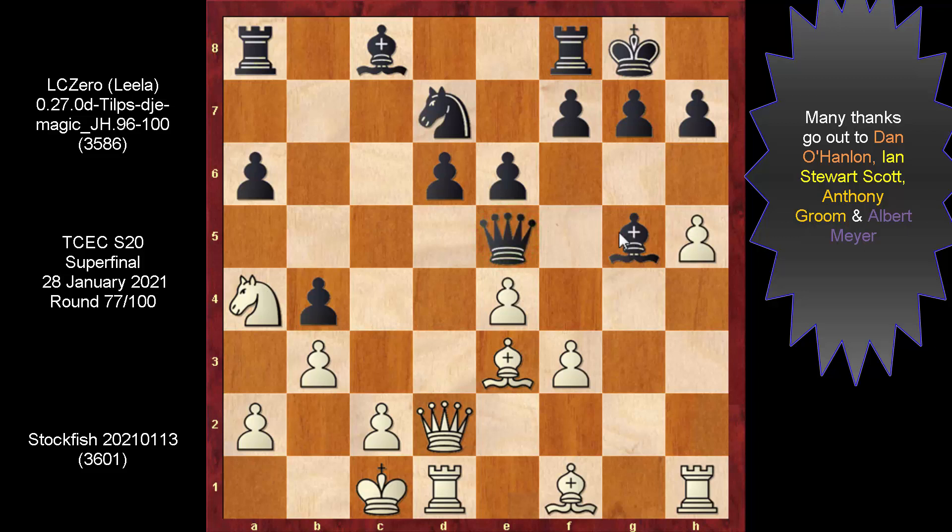Qe5 has basically nothing to do with covering the piece on D6. If you blink, you won't miss it all. Grab hold of this bishop and once you discover this attack on A1, this is not just a check but an instant mate. Checkmate!